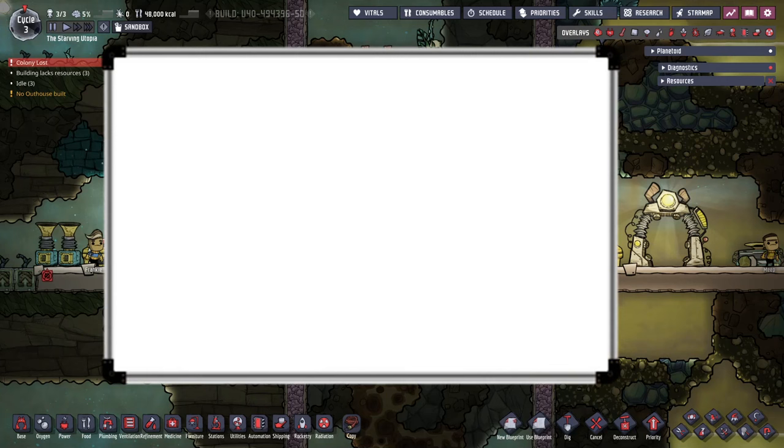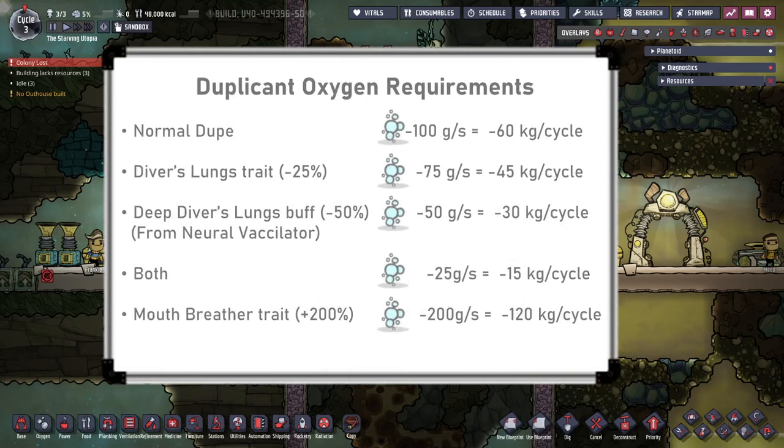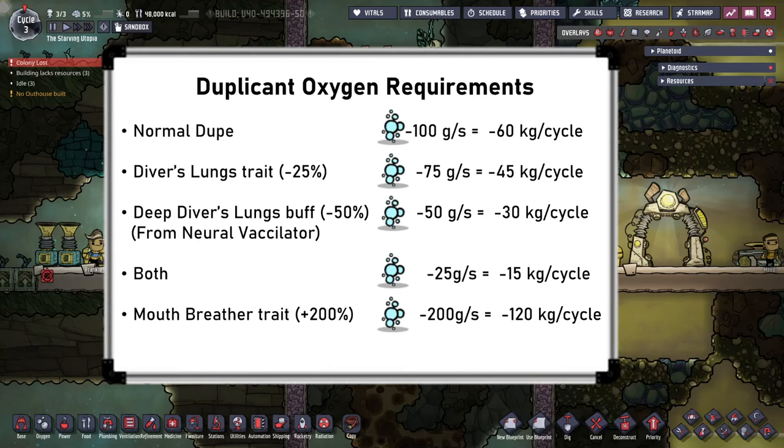Obviously you'll need oxygen to keep dupes alive, and normal dupes need 100 grams a second or 60 kilos per cycle to breathe. Dupes with the Diver's Lung trait consume 25% less, so 75 grams per second, and the Deep Diver's Lungs buff, which can be gained from neural vacillators, reduces consumption by 50% to 50 grams per second.